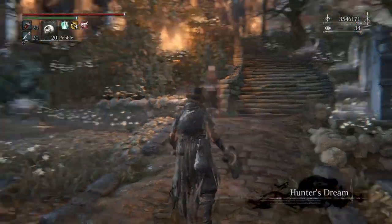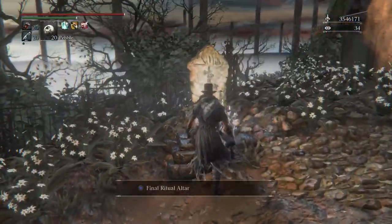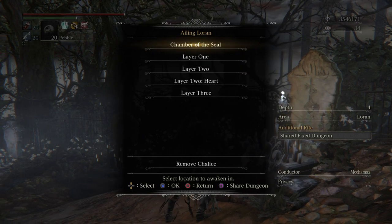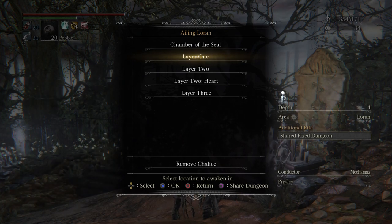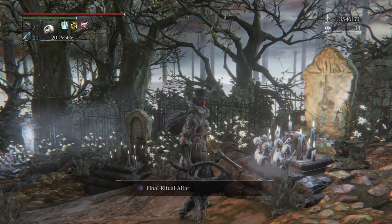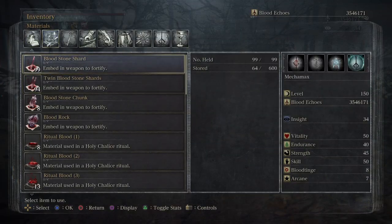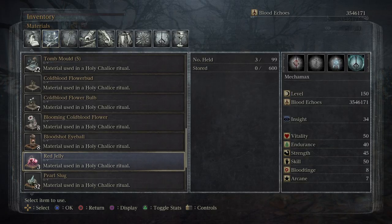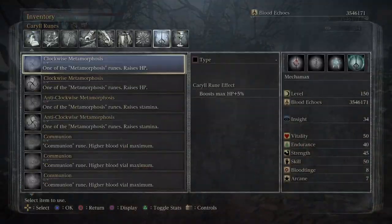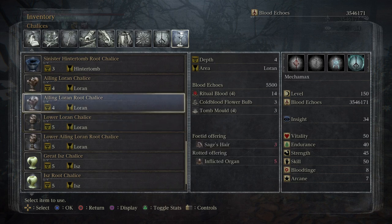The next farming spot is for sage's hair and blooming cold blood flower. You can also farm red jelly as well. For the ailing Loran the lower Loran chalice - that is the one for these items.